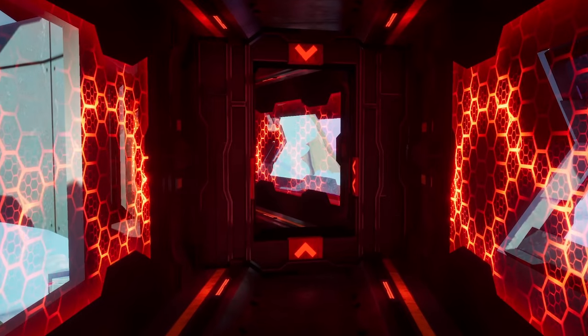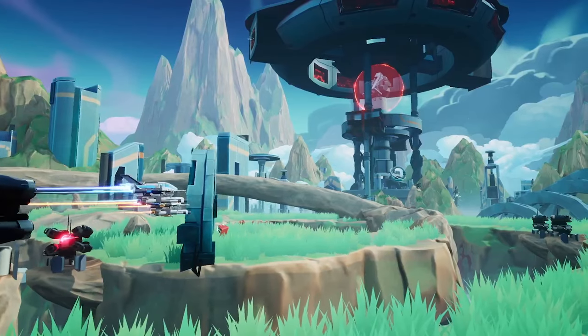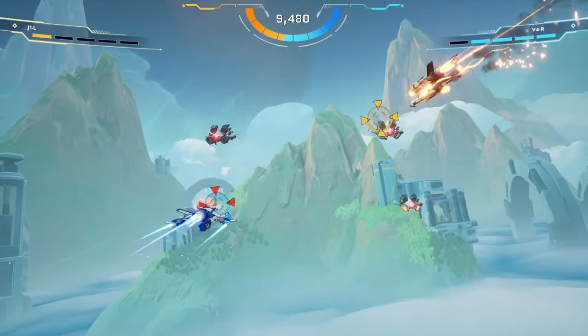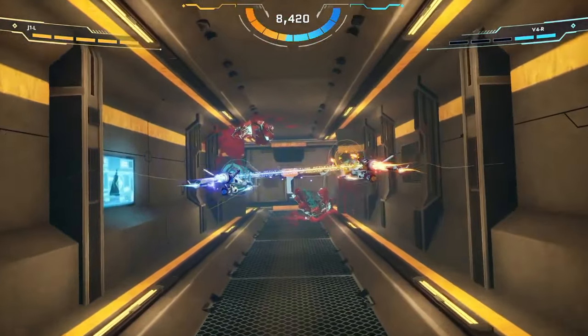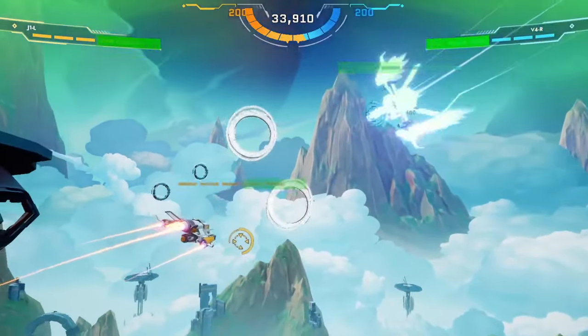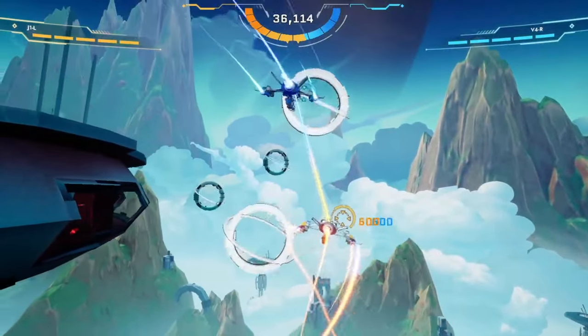These are all on Steam. Twin Core is a 3D on-rails shooter that's built for co-op. I can't say enough positive about this game — I really love it. Unfortunately, it's pretty much just a one-level demo, so I would love to see this get a full release at some point.